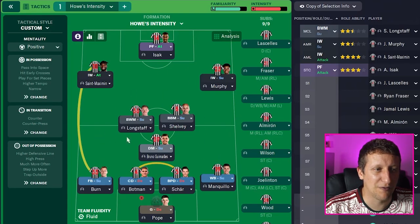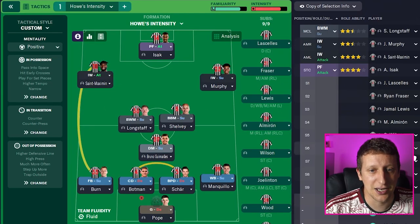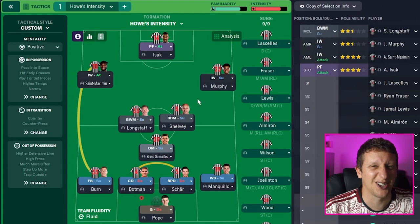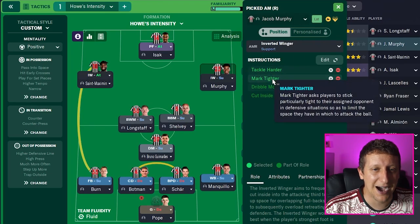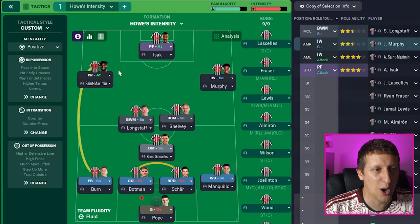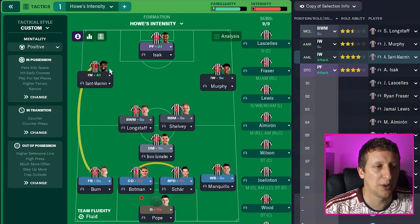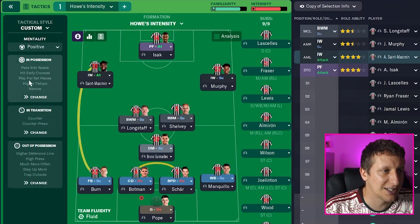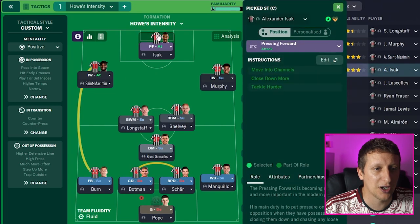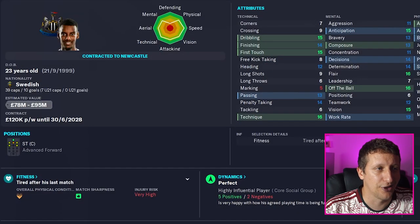I think if I was doing this as a proper save, upgrading the midfield quality and backups would be key. When St-Maximin and Almiron have needed to rest, we're calling on Ryan Fraser and Murphy - so that's a little bit of a drop-off. On the right-hand side is the Almiron role - tackle harder and mark tighter, inverted winger on support. On the left-hand side, Allan St-Maximin - I'm asking him to take more risks and stay wider because I want him to open out the play. He does like to hug the touchline to start with and then cut in. And then pressing forward on attack, we've got Alexander Isak playing there at the moment.